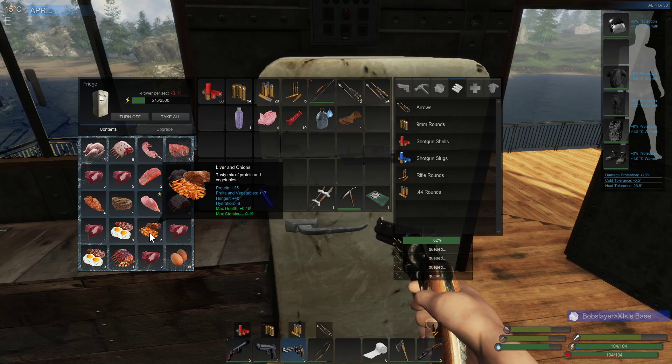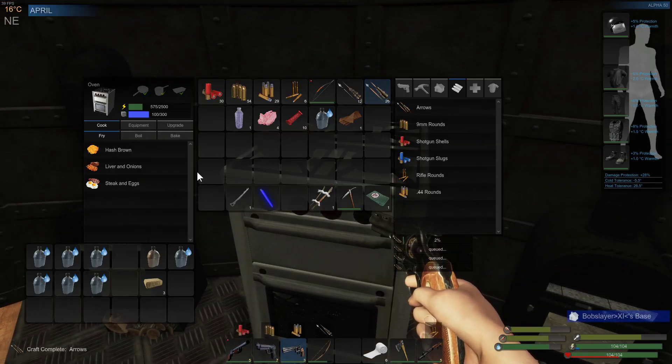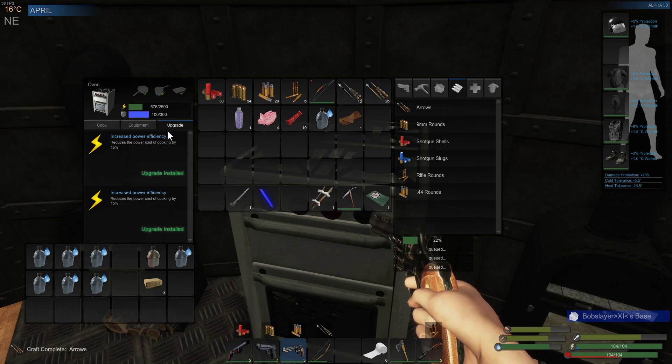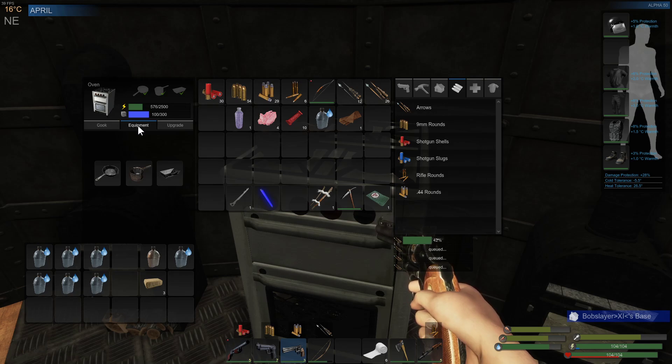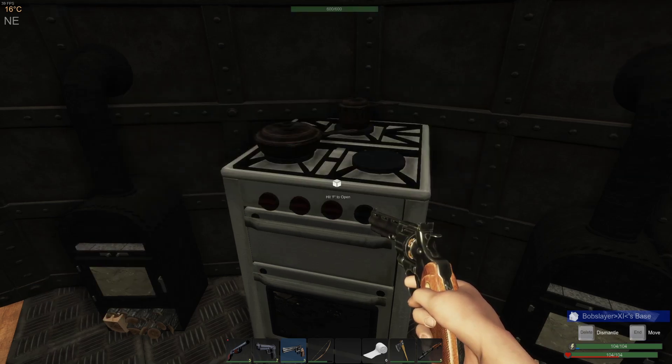Looks like Ronnie's been here cooking steak and eggs and all sorts of stuff. I've got the cooker over here now that you can make recipes on. You can boil, bake, upgrade. We have the pots and pans by the look of it. So yeah, we can fry, boil and bake. That's all cool.